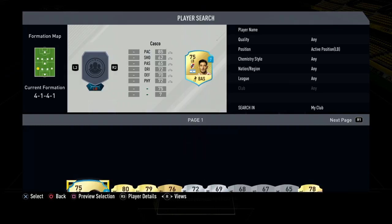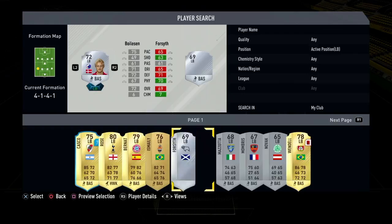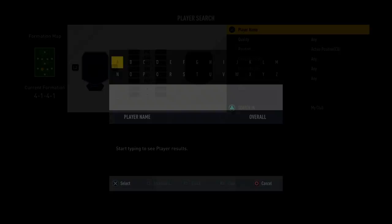I actually bought a different player. That's an oilist — a silver left back, actually cheaper than the bronze left back.